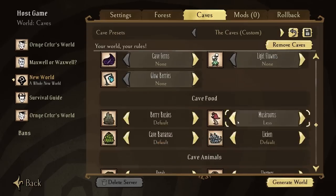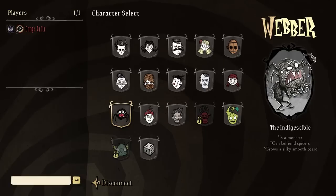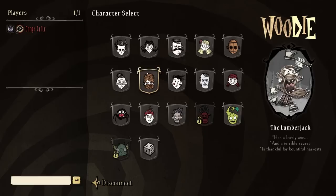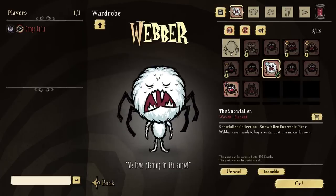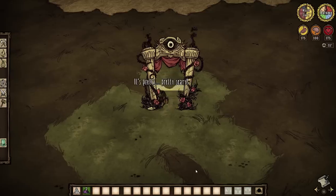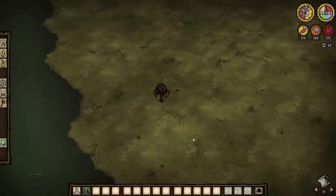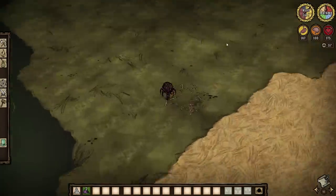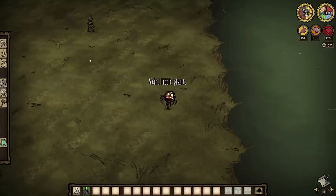Before I even spawn in, you are probably wondering where I am supposed to get food or how I am supposed to survive the night. For food, we will play as Webber and use the spider eggs he spawns with to get monster meat from spiders. As for light, we just need to find the dragonfly pools, which is where our base will be. Even though dragonfly is turned off, her magma pools still spawn.